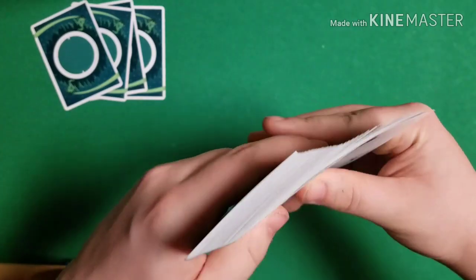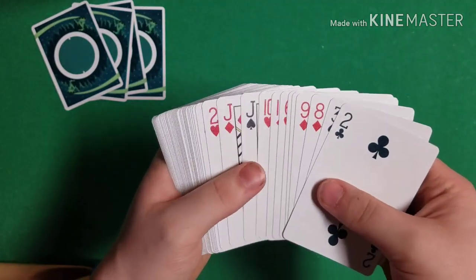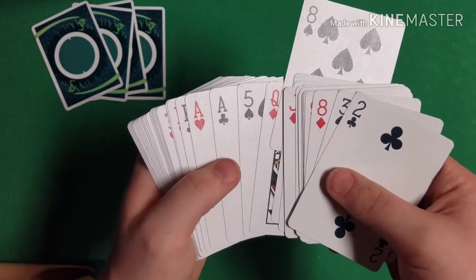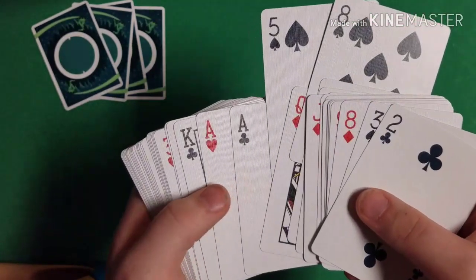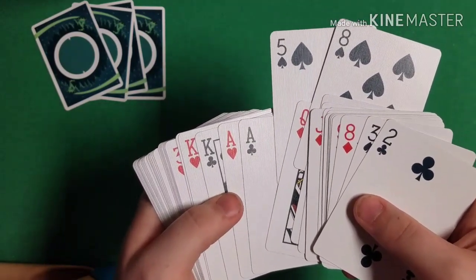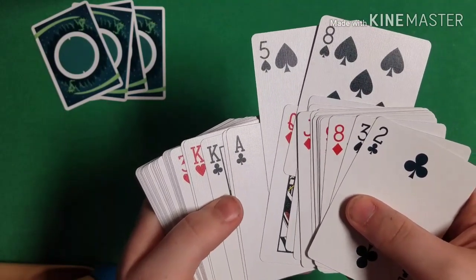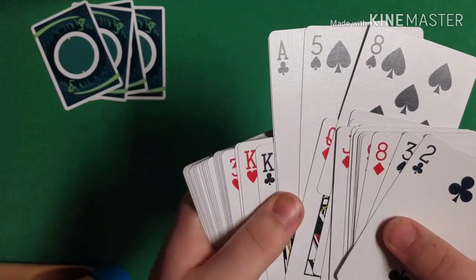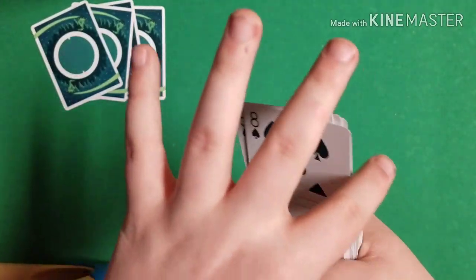Once you come across your two aces, pull them out as one card. You don't want the spectator to realize you're pulling out a second card. When you come across the aces, push them together, square them up as much as possible, and out-jog both at the same time so it looks like one card. Then spread through the deck and out-jog one last high-valued spot card. Once you have them, spin them out and set the rest of the deck down — you'll no longer need it for the rest of the effect.